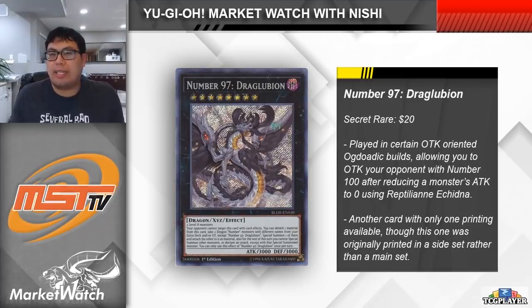There's one last card for Ogdoatic that I'll talk about here — there are some other pieces we should look at, but maybe we'll cover those in a Market Watch later this week. Number 97: Draglubion is an interesting piece of some Ogdoatic extra decks, basically allowing you to OTK pretty easily. The idea is that you go into Draglubion and then summon Number 100: Numeron Dragon, who is going to have 9,000 attack points, and then you punch through an opponent's monster to OTK them. This is even easier when you remember that the Ogdoatic can go into Reptilianne Echidna, a Link 2 monster that requires Reptiles to make, who can lower the attack power of one of your opponent's face-up monsters on the field to 0. Echidna only locks you into Reptiles if you use the search effect, so if you don't do that, you can still go into this card. It's kind of gimmicky, but it's a nice little trick you can have access to.